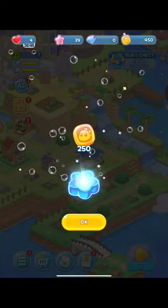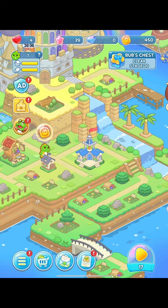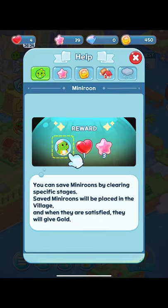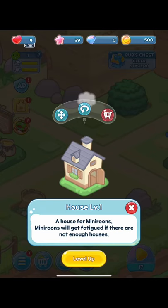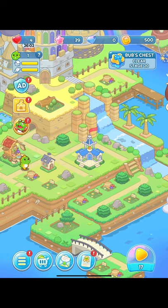Since we lost our hearts and hearts are on cooldown, we can check out all the stuff in town. There's lots of things you win as stage clear bonuses. Under the help menu, you can see that the whole goal is to get more little characters so they can make money for you as they walk around. You can increase the level of the houses, which I assume would increase the amount of gold that the character living there will give you over time.